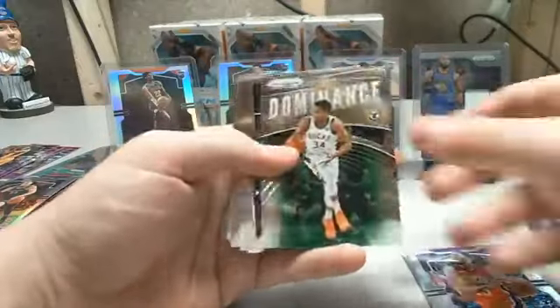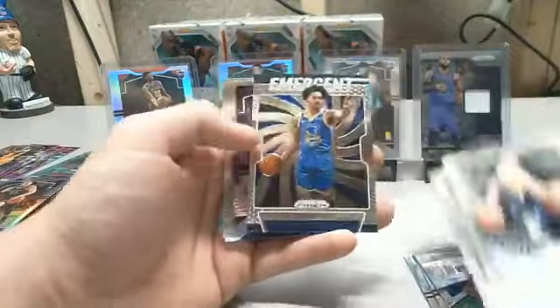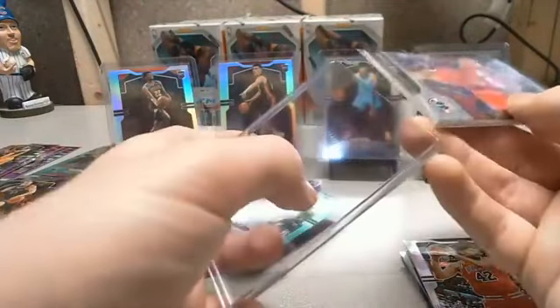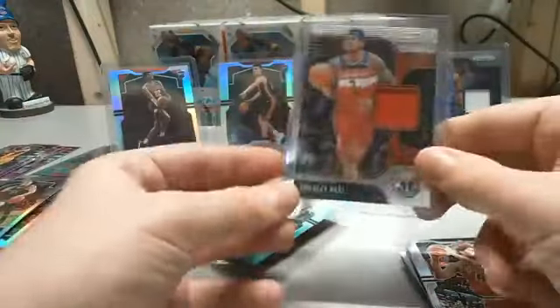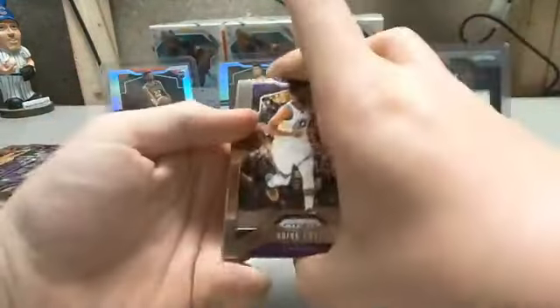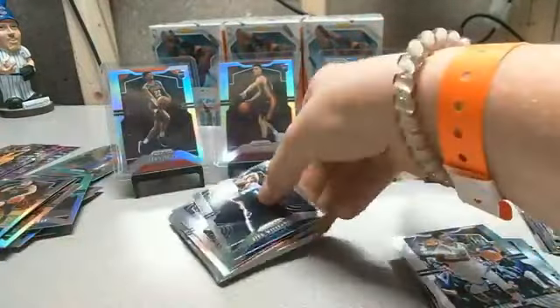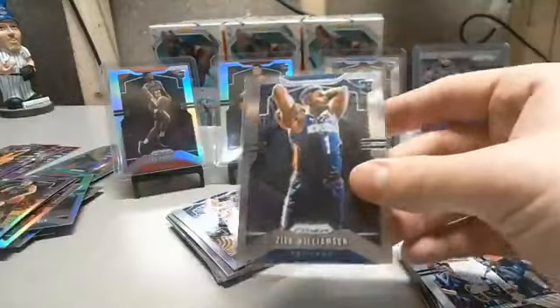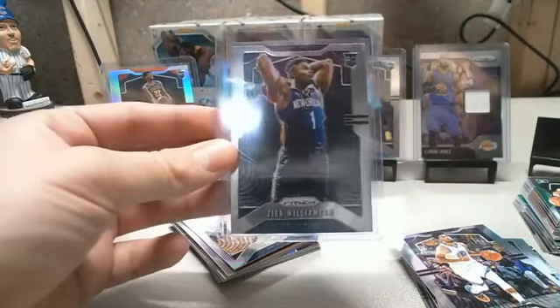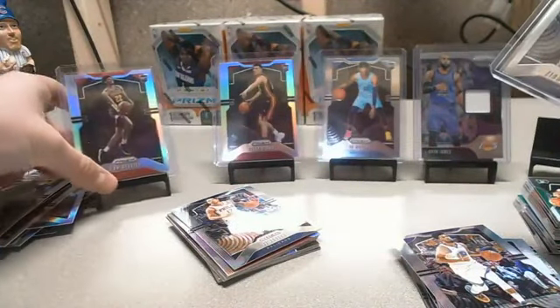From box thirteen: Anthony Davis Lakers Dominance, Giannis Dominance, Goga Pacers rookie, Jordan Poole Emergent, Robin Lopez relic, Bradley Beal with the Wizards. Still no autos. If we go 20 boxes, a full case, and don't get an auto... Quinn Cook Lakers. There is the first Zion! And viewers believe there's a second Zion as well. We'll call this Zion number one.